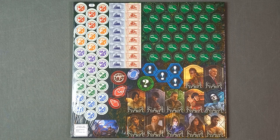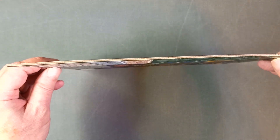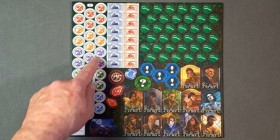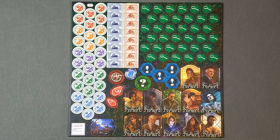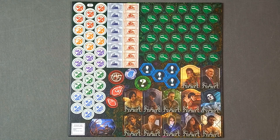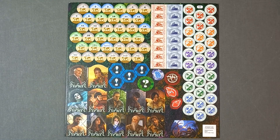Next there are three large sheets of counters and tokens, all sealed up. Here's the first sheet — nice thick card. We've got adjustments to the investigators' abilities, clue tokens, ship and train tickets, the first player counter, and the investigators. On the other side are the other sides of the clue tokens, showing you where they're placed.